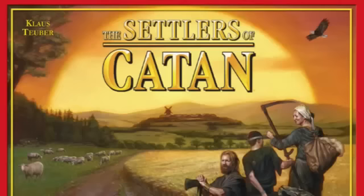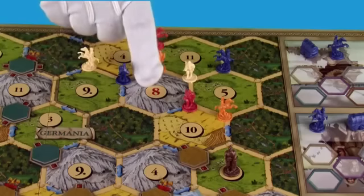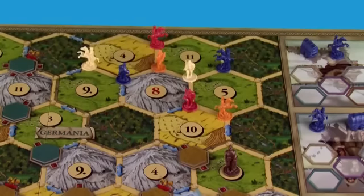Unlike in the original Settlers of Catan, you don't discard when a seven is rolled, no matter how large your hand. When a number is rolled, everyone next to a number that was rolled receives a resource of that type. In this case, an eight was rolled, so everyone gets an ore card.